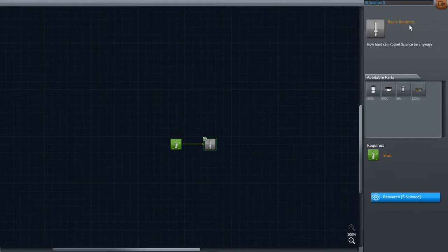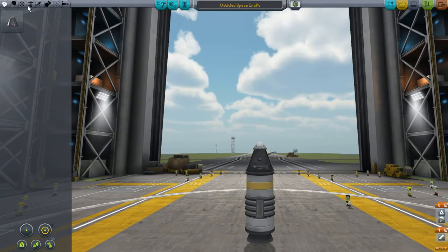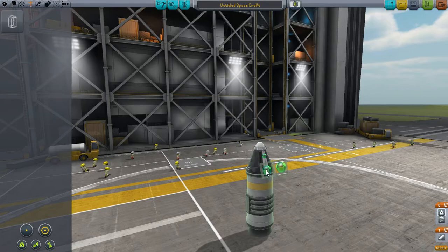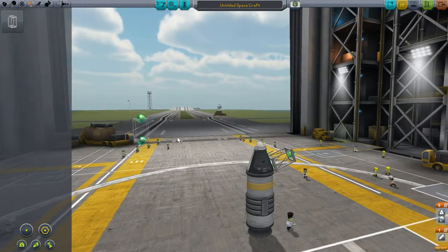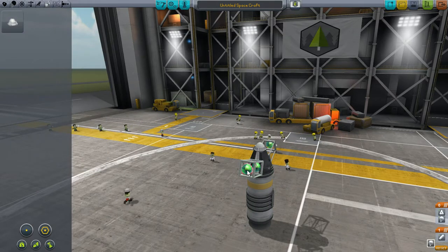I've got 3 points here and I need 5, so I'm going to make another launch — maybe I will send it a little bit further with some more stuff. Let's do something. I'm going to put two things like that, which is just crazy. I'm going to put two more if I can.